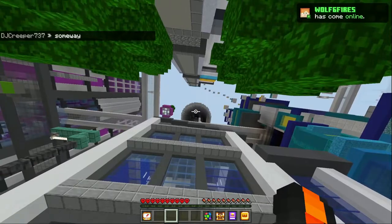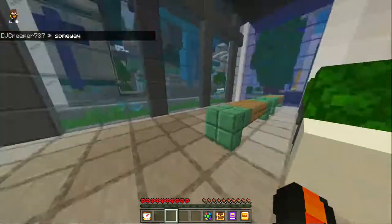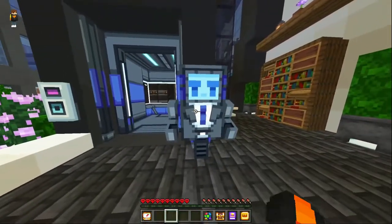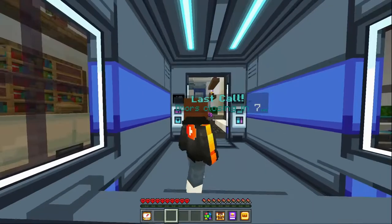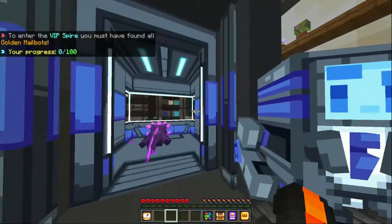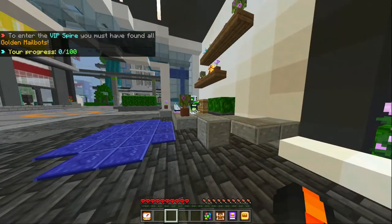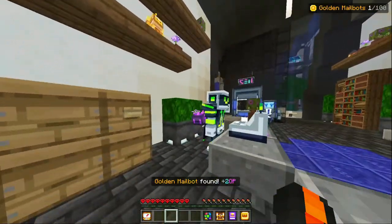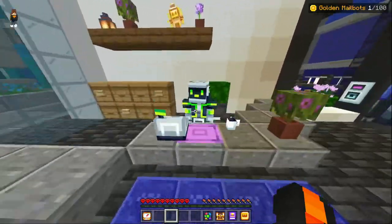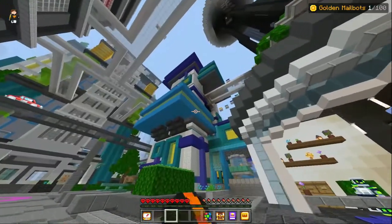Next would be the VIP lounge at the top of this tower. I'm not very sure how to get here yet, but it did come with the update. Another thing about this update is the elevators, which are sick. To access the VIP lounge you must have found all the golden mailboxes — all 100 of them across the city. I only have one of a hundred, so we have to find all 100 all over the city. Good luck guys — that's the only way to get to the VIP lounge.